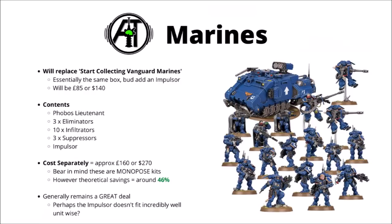They're the ones that were originally released in the Shadow Spear Box a couple of years ago. In any case, it looks like Combat Patrol Space Marines is just going to be the Start Collecting Space Marine Vanguard, but you'll also get an extra Impulsor thrown in for the extra £25. Basically you get a Phobos Armoured Lieutenant, 3 Eliminators with Bolt Sniper Rifles, 10 Infiltrators, 3 Suppressors, and that Impulsor — though all of which besides the Impulsor will be monoposed models that you can't build alternates for.